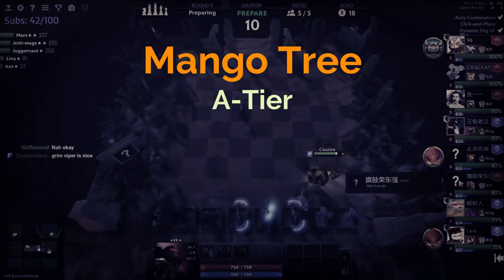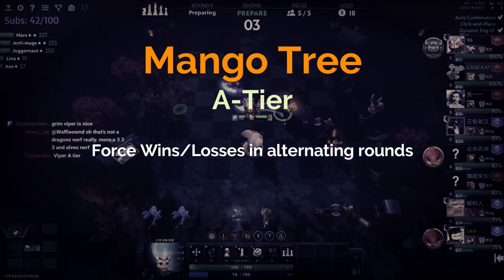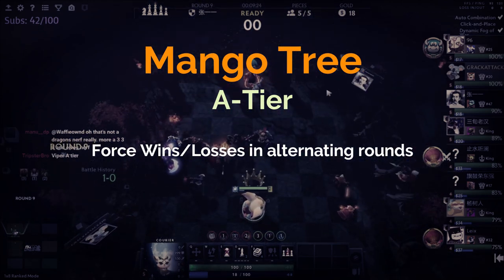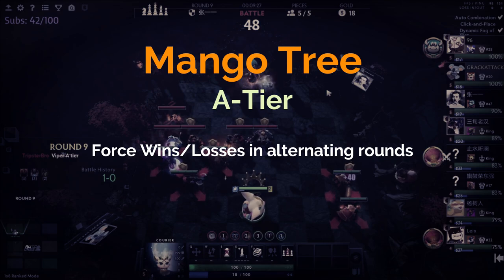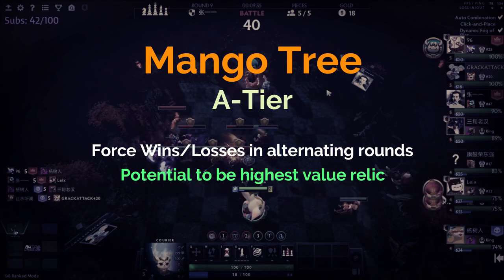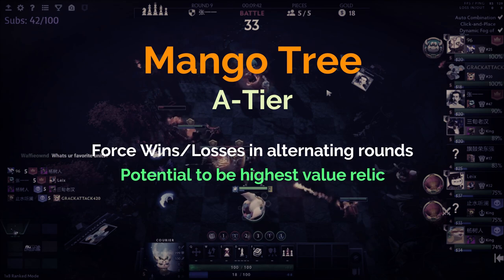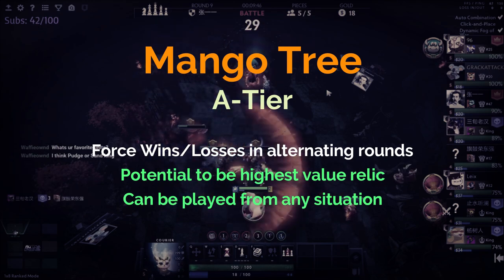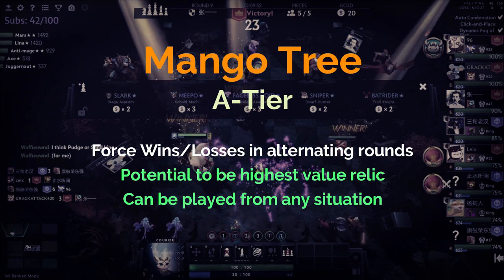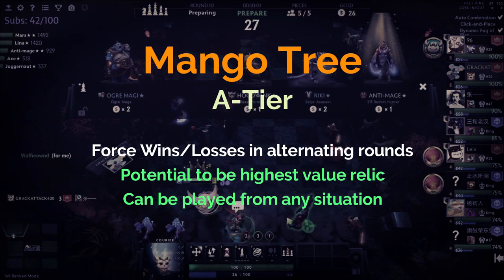The best way to play Mango Tree is to force wins and losses with priests. Ideally at round 11, take all your units off the board, put two priests in, lose that round, then try to win round 12, lose round 13, and so on. If you pull off Mango Tree successfully, you can get eight mangoes max in total, which is an enormous amount of gold and XP if you get good rolls and save them to around level 7 or higher.